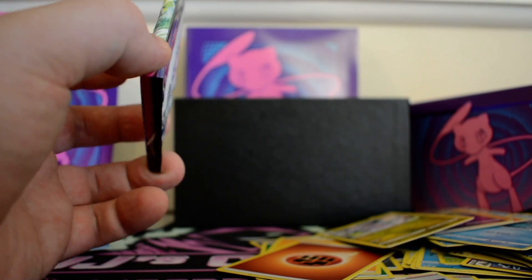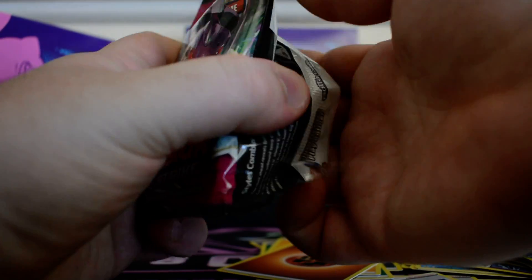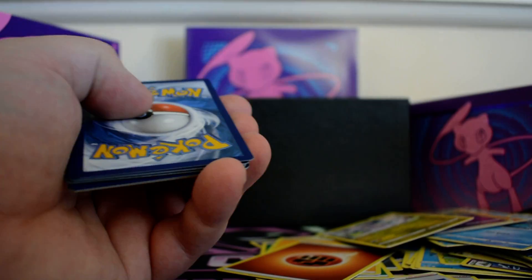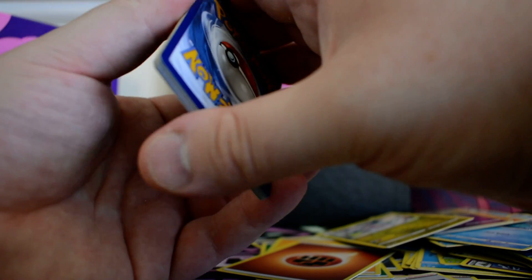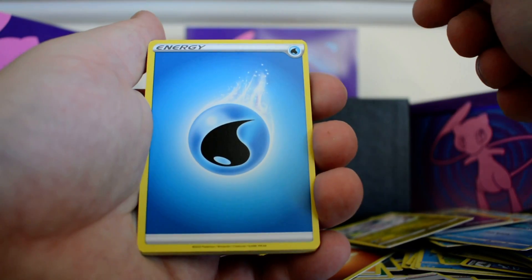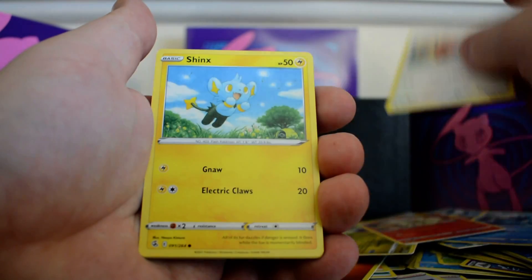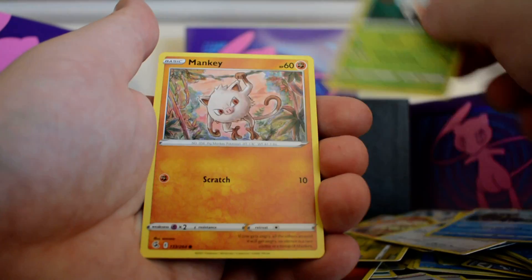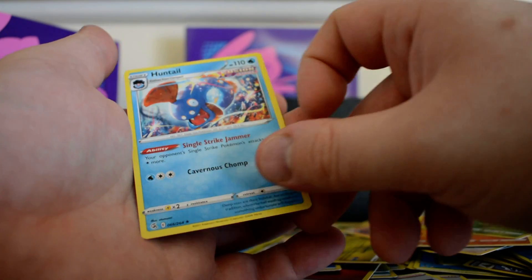This is the last pack now and it's not a hit unless I've got the wrong code card. Pack eight: water energy, Ninetales, Farewell Bell, Lopunny, Chewtle, Bunnelby, Basculin, Grubbin, Mankey, reverse Grubbin, and a Huntail.